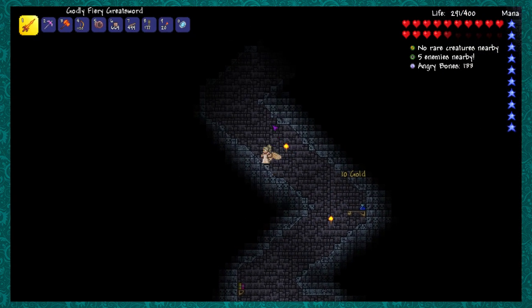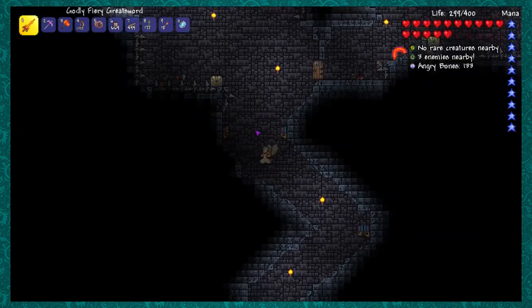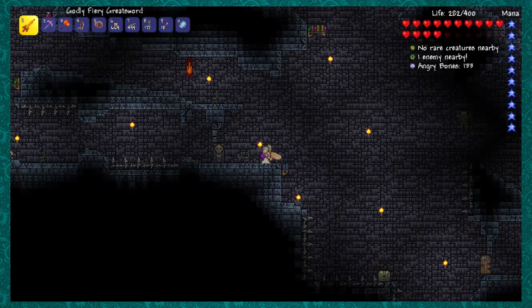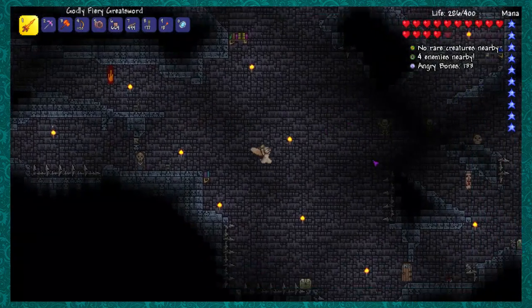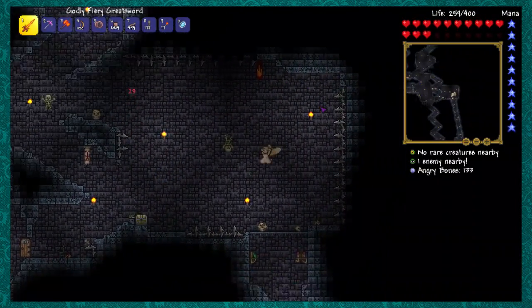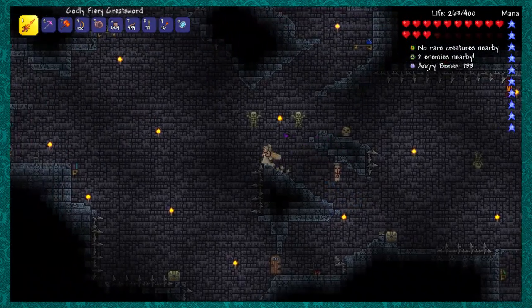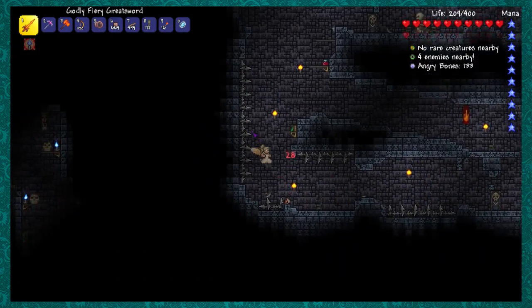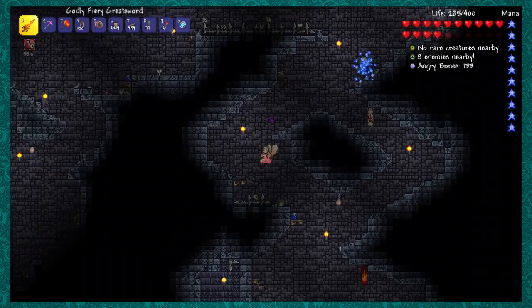I'm probably not gonna do much but explore for the rest of this episode, mainly because this is the last episode in this session. I don't want to be deep in a dungeon when I have to end it. Did I not go over there? I think I explored all of this part. I need to get a star trap. I keep taking damage from spikes — those are my worst enemy. I keep forgetting which way to go.